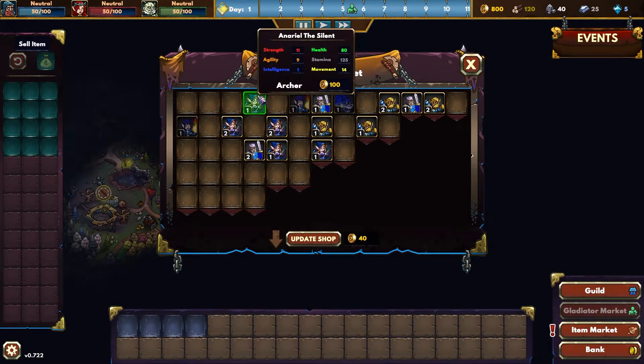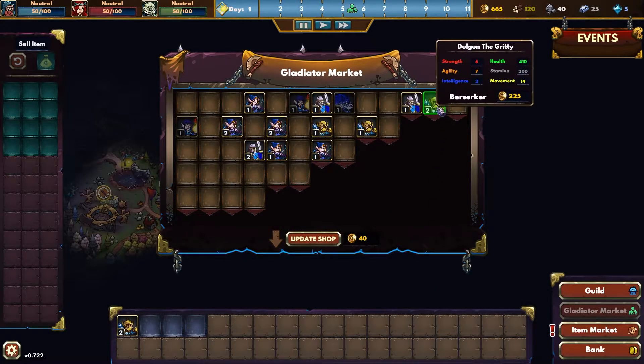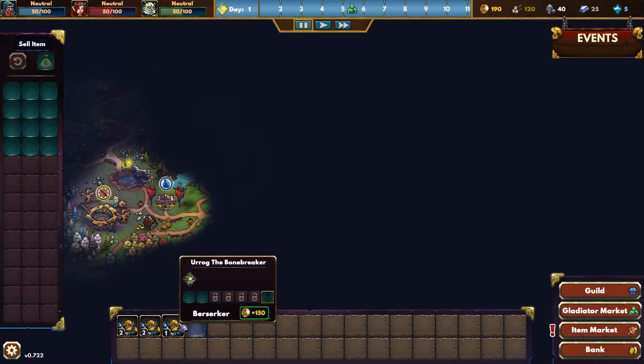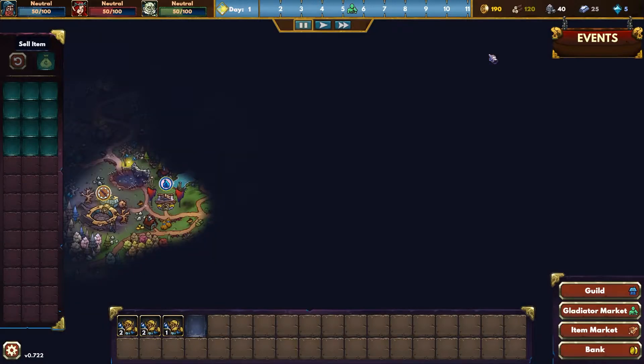Gladiator Market — we can buy a whole bunch of dudes. We can refresh the shop. Let's get these orc blokes going. Let's go — buy. How about you as well? Buy. More orcs, more orcs. I'm out of dollars. No more orcs, please. There we go — that's my max slots anyway. Item market — because you can equip boots and apples and stuff like that to your dudes. Bank — oh, you can trade resources. You can get a loan, but maybe not today.